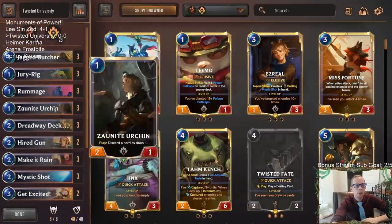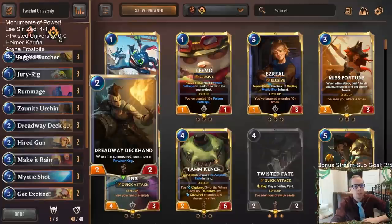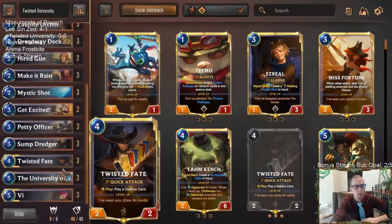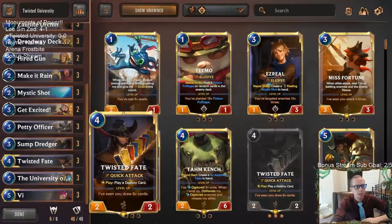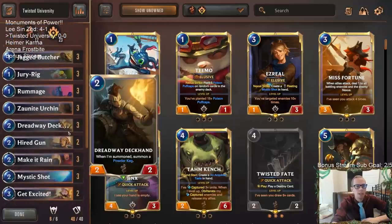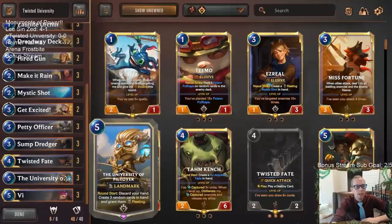If we look at our deck, we're going to have a real low curve and we're going to be focused on being able to discard cards. We have 12 one-mana cards and 11 two-mana cards, so over half of our deck costs one or two mana. Besides that, eight three-mana cards — basically everything costs one through three mana, besides one Twisted Fate, one University, and one Vi.